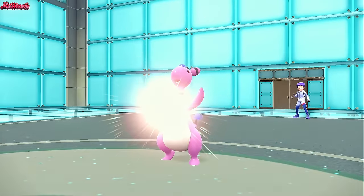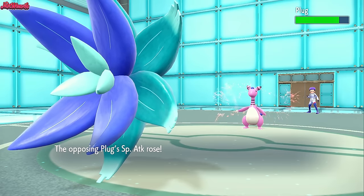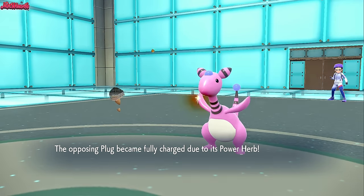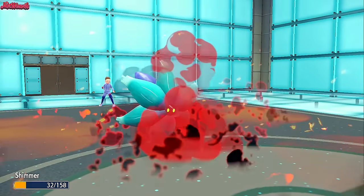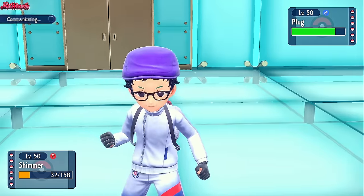Meteor Beam comes through - it's a Meteor Beam set with Power Herb. We get the Special Attack boost. We do see the Power Herb. That's a cool little set. It still doesn't take us down to a Sash, so we definitely go for a Stealth Rock here. That's always important. Stealth Rock comes through.